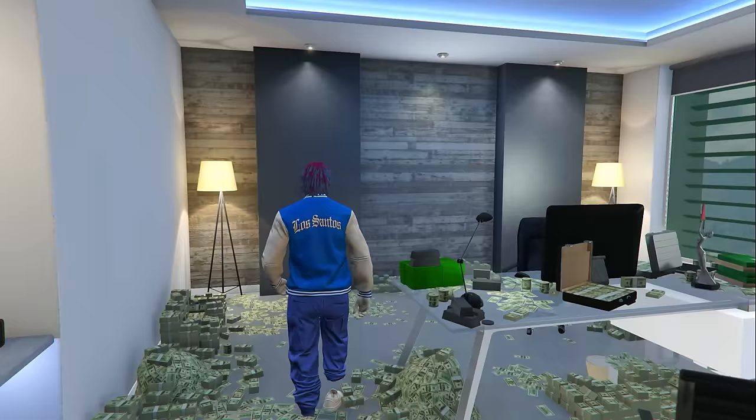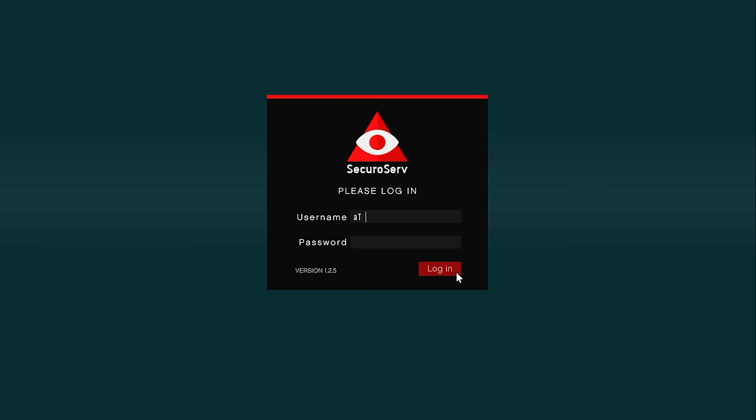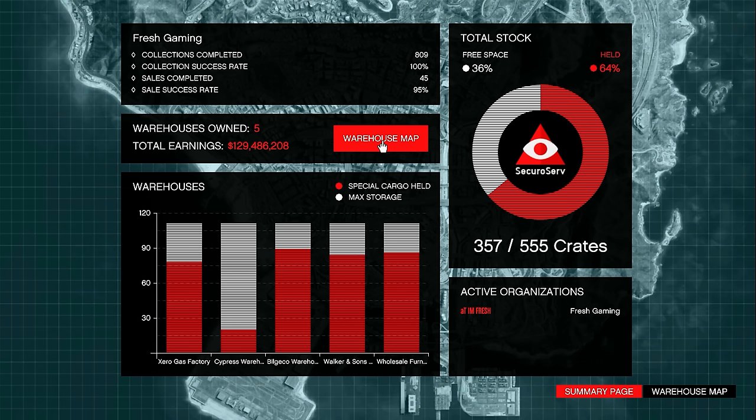For the first money method we are going to be using the special cargo warehouse, because this week the special cargo sell missions are paying out double money and double RP. To get started, enter inside the CEO office and log into your computer. Click where it says Special Cargo, and under Warehouses you'll see all the different warehouses you own. If you don't own one, click Warehouse Map to purchase one.